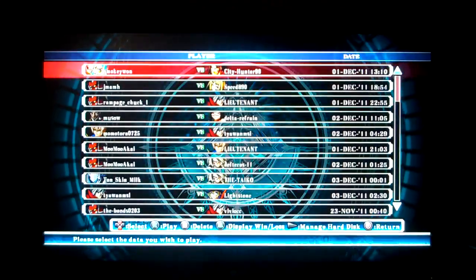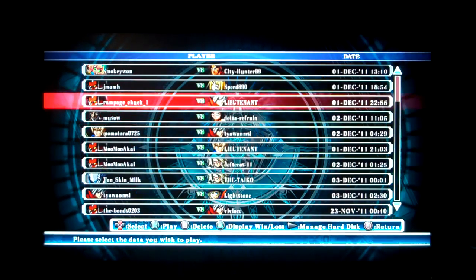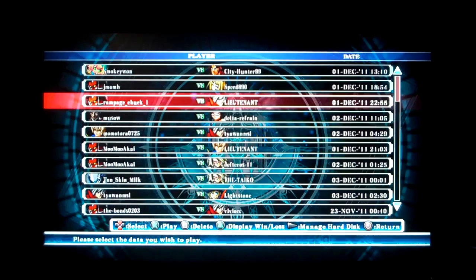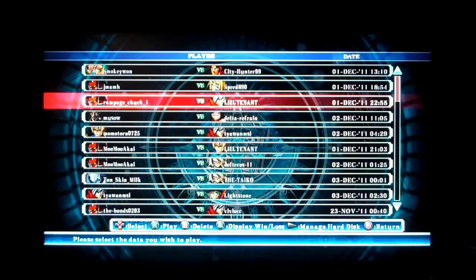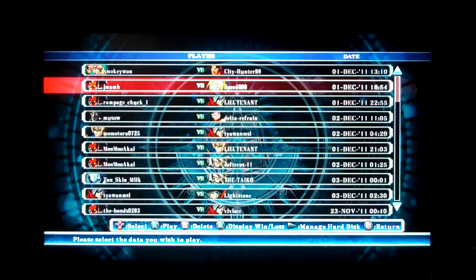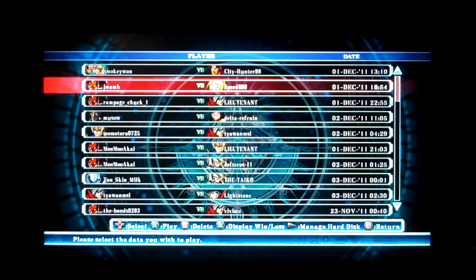Grab Bag 55 — some of the matches are lined up here. We'll have Delta Refrain, Lychee PSR 208, Rampage Chuck 1, Tager PSR 222 against Lieutenant — you just saw him earlier, but using a different character. Lieutenant's PSR with Ragna is 219, last time I checked. And then some of these other matches: Tagers, Rachels, Platinums, Bangs, and at least four more matches besides those. That's a little preview of Grab Bag 55. Hope you enjoyed this one.